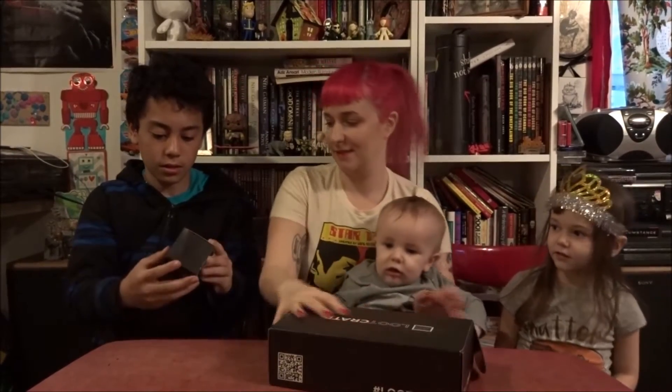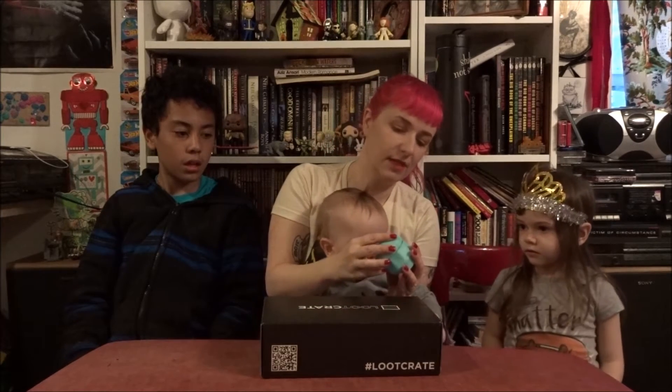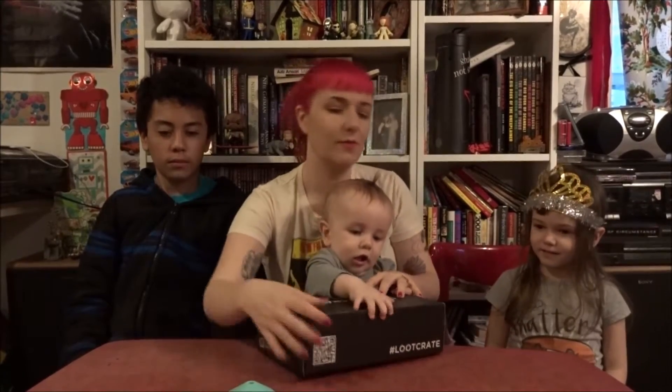Here you go — Jonah gets to go first this time. It's a 20-sided die ice mold. You can probably can't see it, but it's got all the numbers in here to make a die. Die isn't just the square kind — in role-playing games you need fancy ones. It's kind of squishy so you can squish your ice out of there. You fill it up through that hole and put it in the freezer to make ice. You can put it in your fancy drinks — like your whiskey with your ice mold.